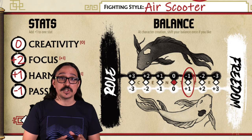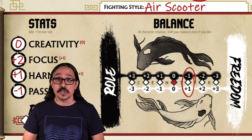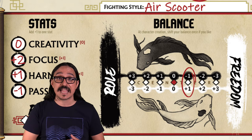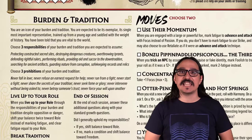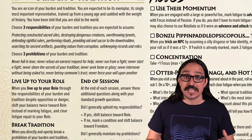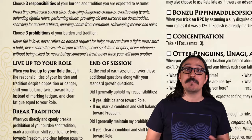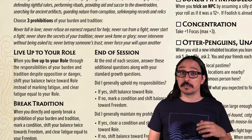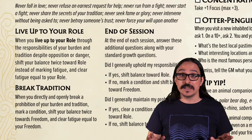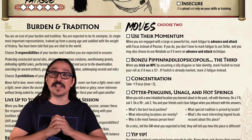Balance does more than just track your commitment to your principles — you get to use it for four different balance moves. As an Icon, the struggle between freedom and role takes center stage. You can tell by two of the traits in the playbook: Live Up to Your Role and Break Tradition. Both give you a method of clearing fatigue when you either break with tradition or live up to your role in spite of danger. In addition, Blang gets to pick from two moves.